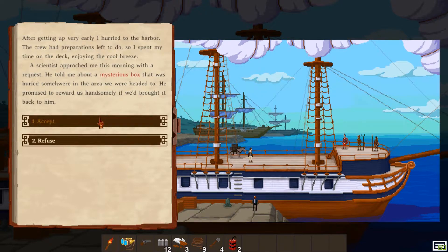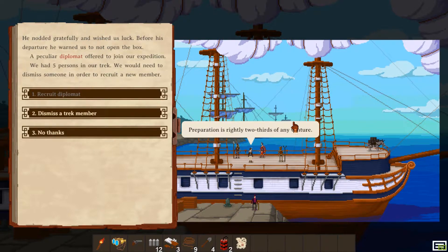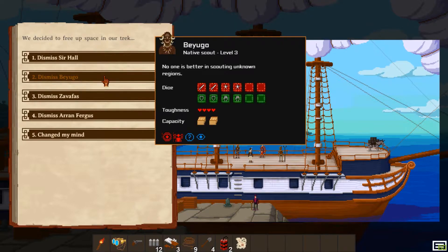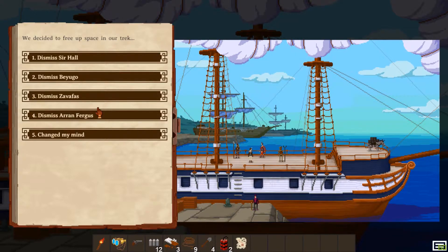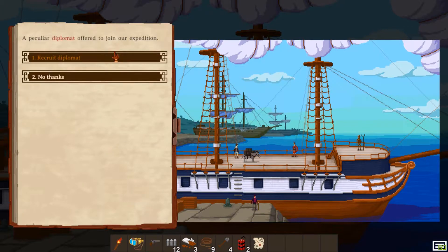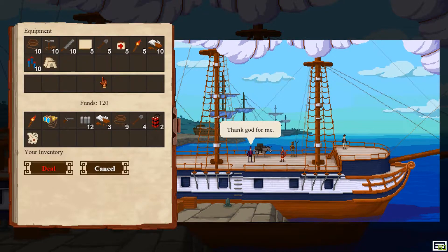Let's see here. Mysterious box, which we'll definitely do. We've got shovels. Now we've got a diplomat. I might dismiss one of my crazy dudes because the scout is nice, but I'd rather have the diplomat. We're going to dismiss the scout and take the diplomat. We can hire Jim Sterling or upgrade him pretty quickly.